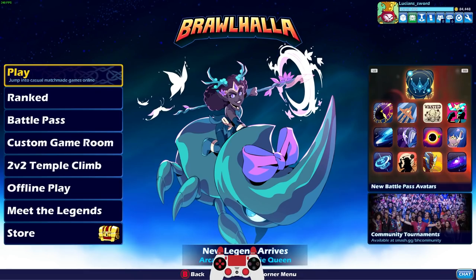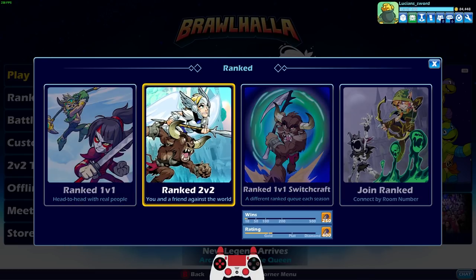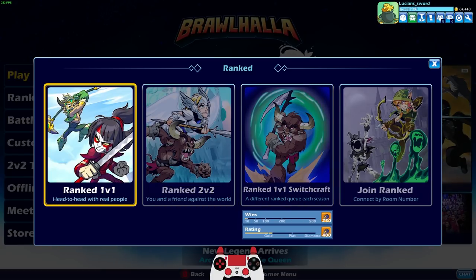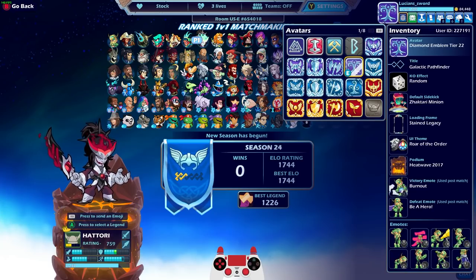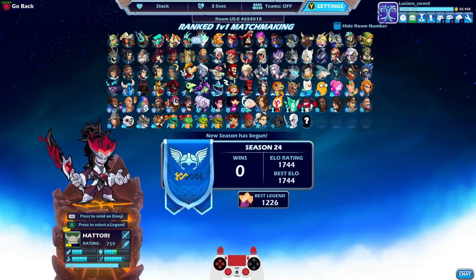Anyways guys, thank you so much for watching. That was a fun video. Let me know if you want me to get all the way to Diamond in Switchcraft or if you want me to go back to regular ranked 1v1 or 2v2. I would like to get that bonus glory — I've never gotten Diamond in the seasonal rank thing, so that would be kind of a cool one. I'm waiting for Ranked Strikeout, that's going to be like my favorite mode, but Switchcraft is pretty dang close. I kind of want to get Diamond in Switchcraft. Here's what my starting ELO is for Season 24 — Diamond Emblem Tier 22, looking pretty nice. Anyways guys, thank you so much for watching. Drop a like if you enjoyed. This is LucianSword — hope to see you in the next video. Take it easy, friends.